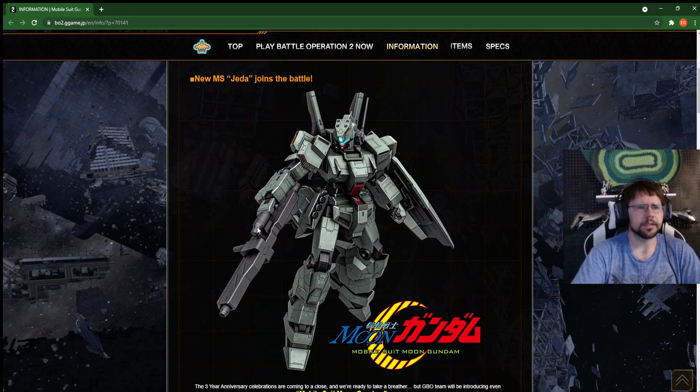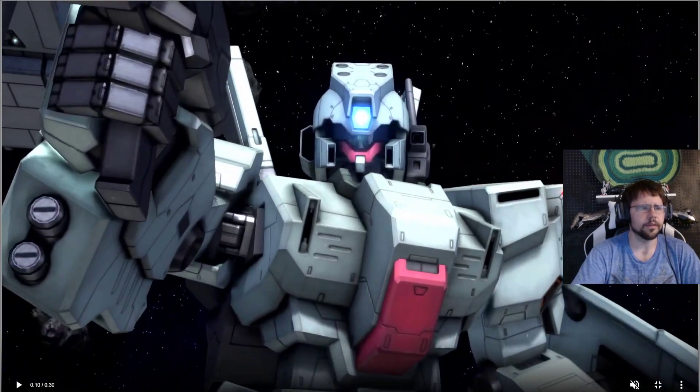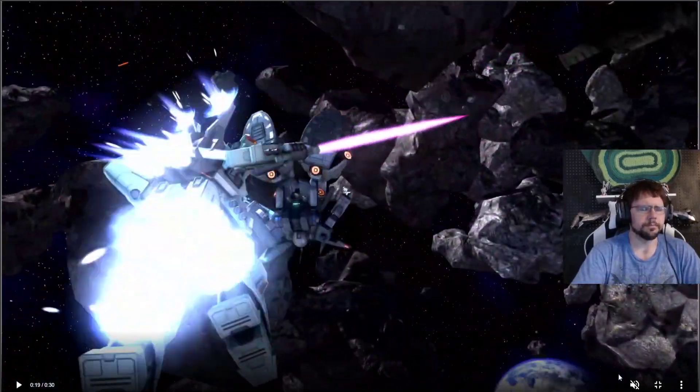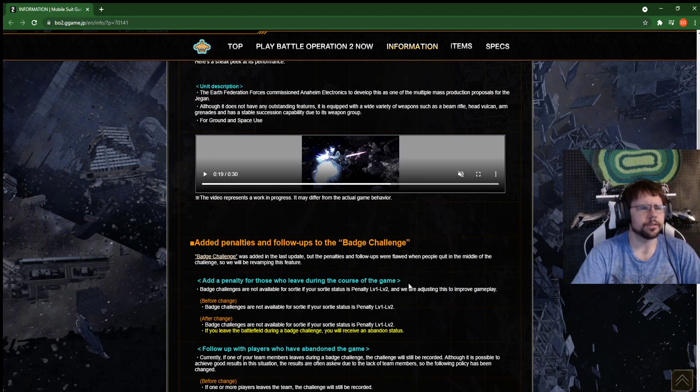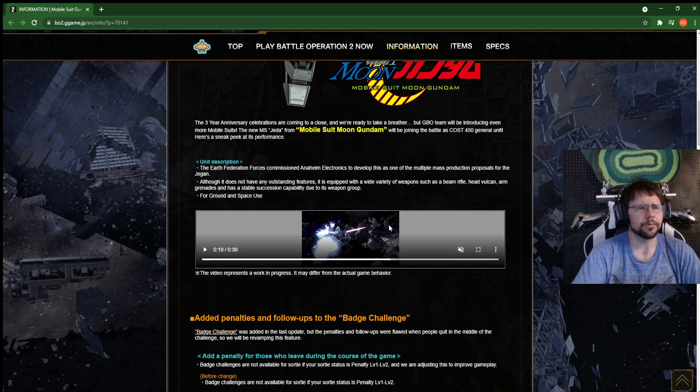I don't think we've gotten anything at 450 that really competes on a good level with the Beta itself, so hopefully this is a contender. The Beam Rifle looks pretty instant — I don't know how much ammo or damage it does, but it might be more of a shooty suit. You might get a bit more damage that way and be able to follow up with the missiles. I'm curious to know how much the stagger rate is for the grenade and what those missiles can do. It does have head Vulcans as well, so we'll have to see how good or bad those are.